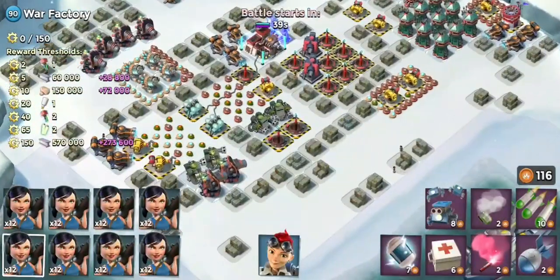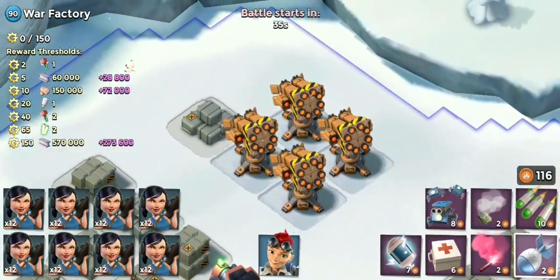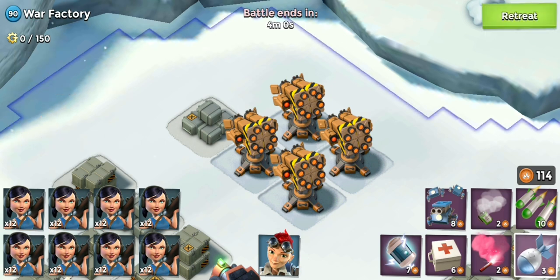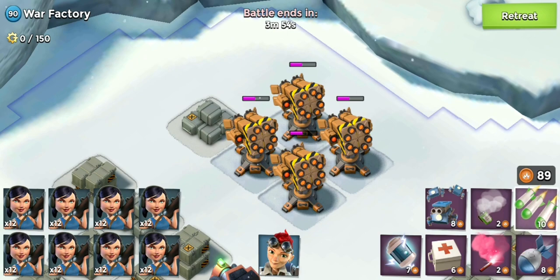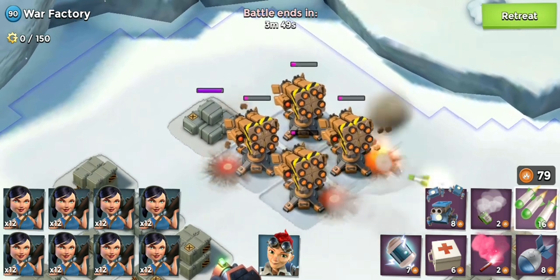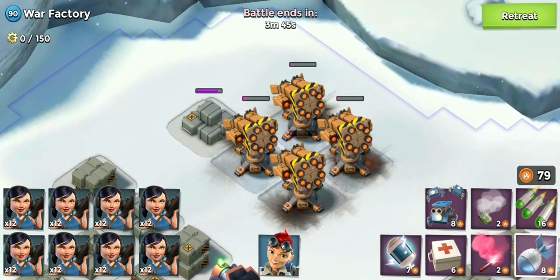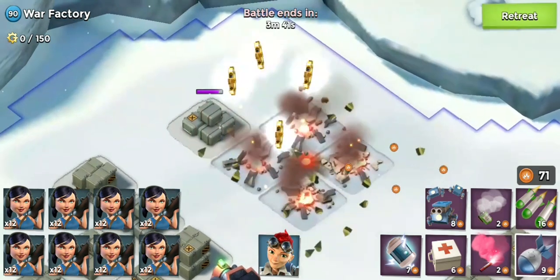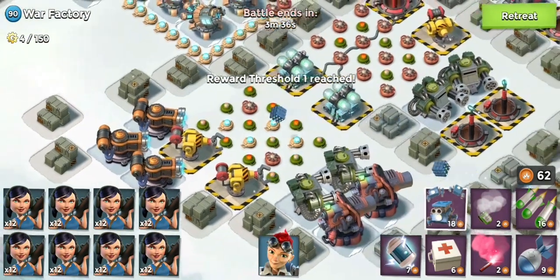First things first, we'll get rid of these Rocket Launchers and these mines with our first attack. We've got the arty damage or cost reduction tribe at the moment, so we're going to use mainly arties to save GBE. That should take them down — if not we've got one more arty we can use. There we go, that's those sorted.